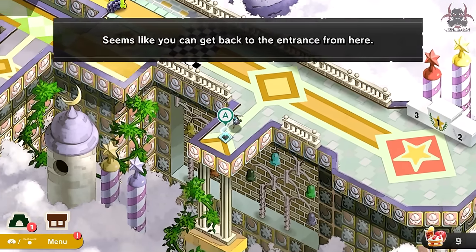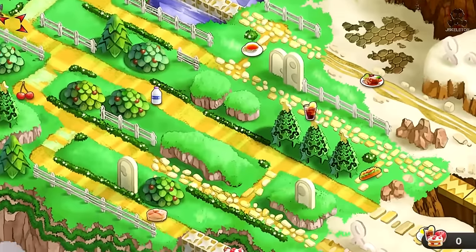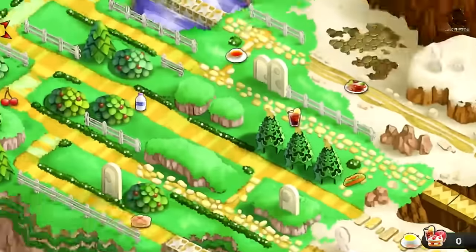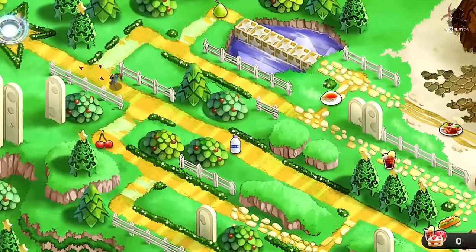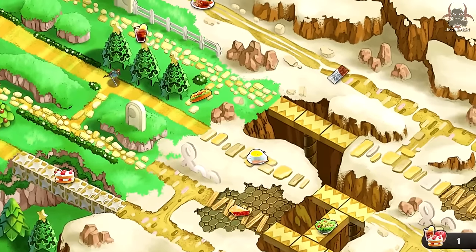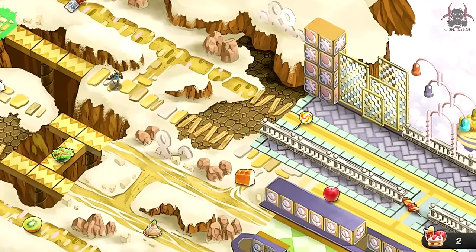For first place you need to collect 11 food items. For second and third place, it spawns a normal spirit, but for first place it actually spawns a new fighter that you can add to your roster if you defeat them.